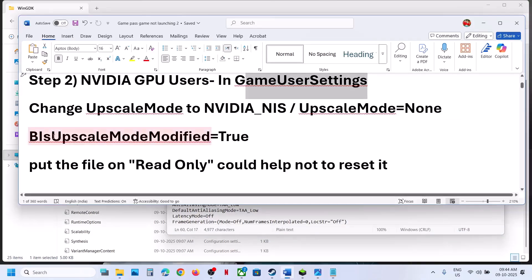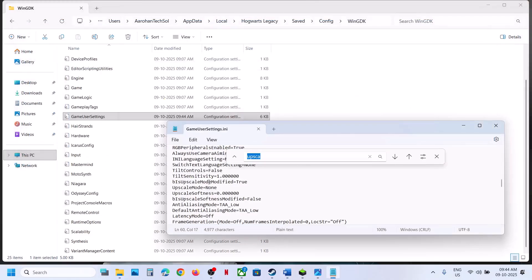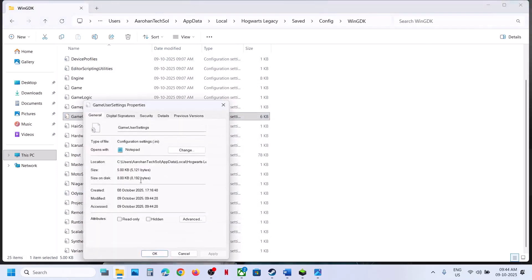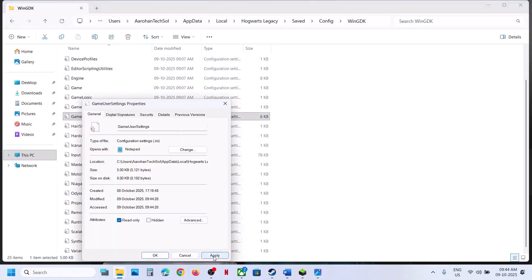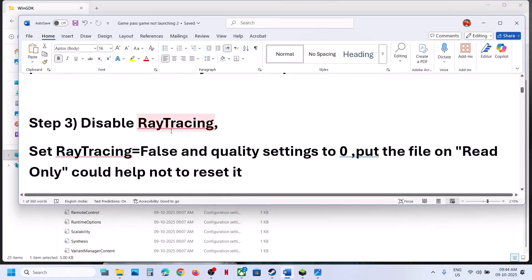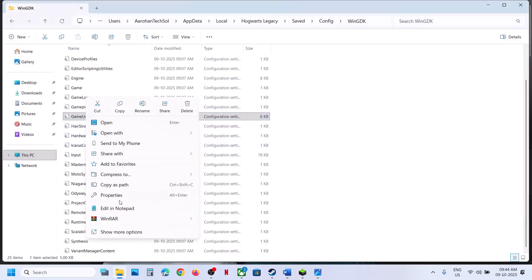You can also set upscale mode modified to True. Click File, Save, right-click, go to Properties, put a check on Read Only, hit Apply, click OK, launch the game and check. Still not working? Disable ray tracing. Go to the config file, right-click, go to Properties, uncheck the Read Only box, hit Apply, click OK, and double-click the file.